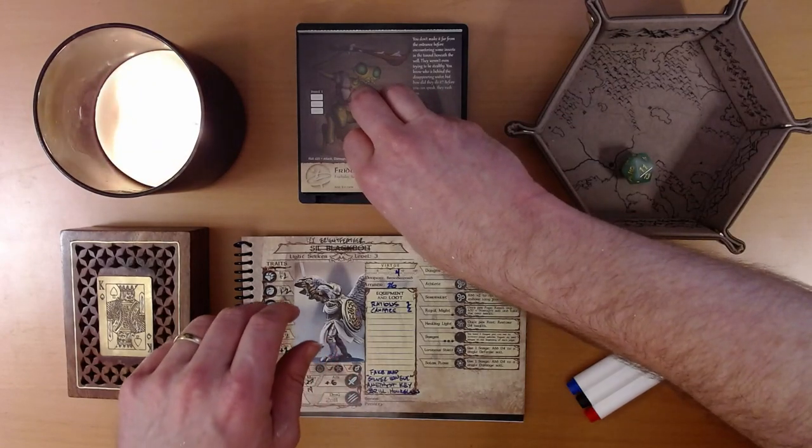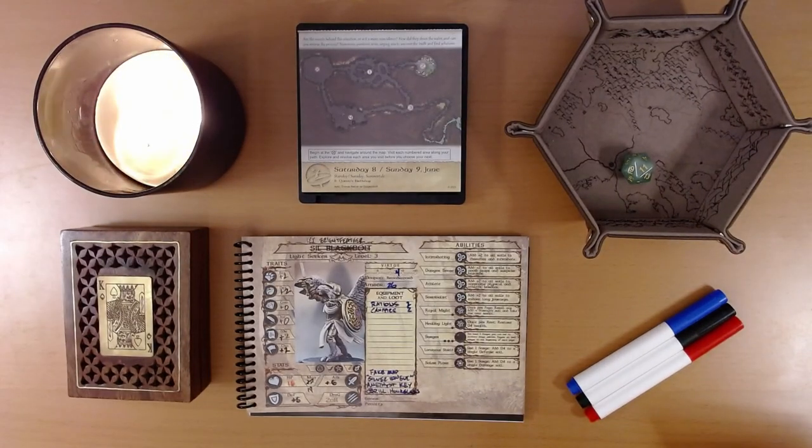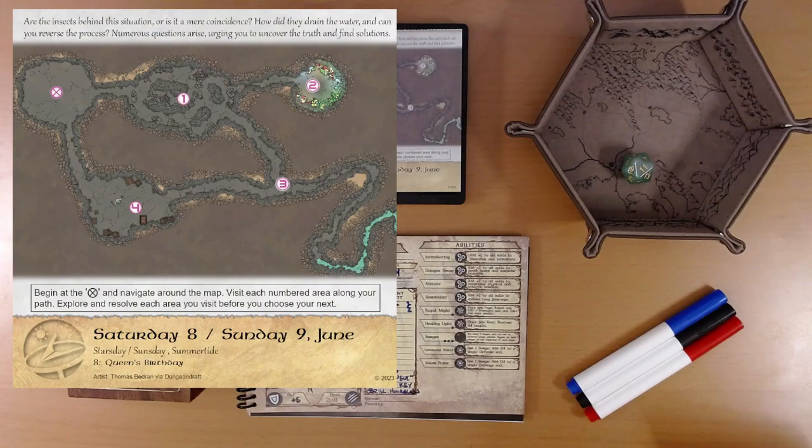Let's see what adventure is on the calendar for us today. Are the insects behind this situation, or is it a mere coincidence? How did they drain the water, and can you reverse the process? Numerous questions arise, urging you to uncover the truth and find solutions. Begin at the X and navigate around the map. Visit each numbered area along your path. We're starting up here in the top left. I don't see any hidden icons. My plan is four, one, two, three.